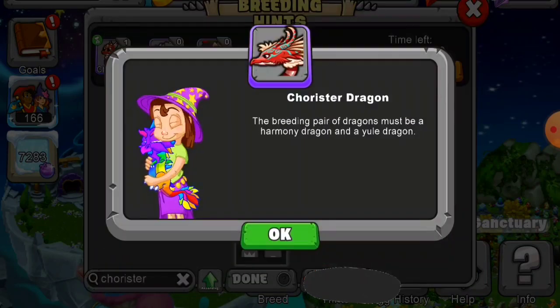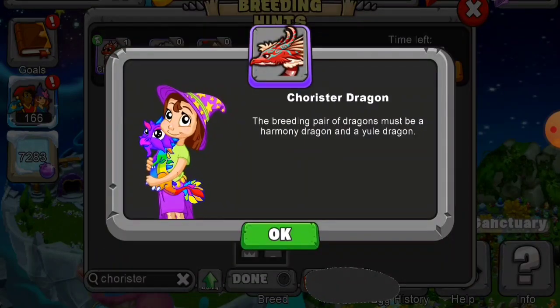Okay, so there it is. Click on info. The Chorister dragon. The breeding pair of dragons must be a Harmony dragon and a Yule dragon.